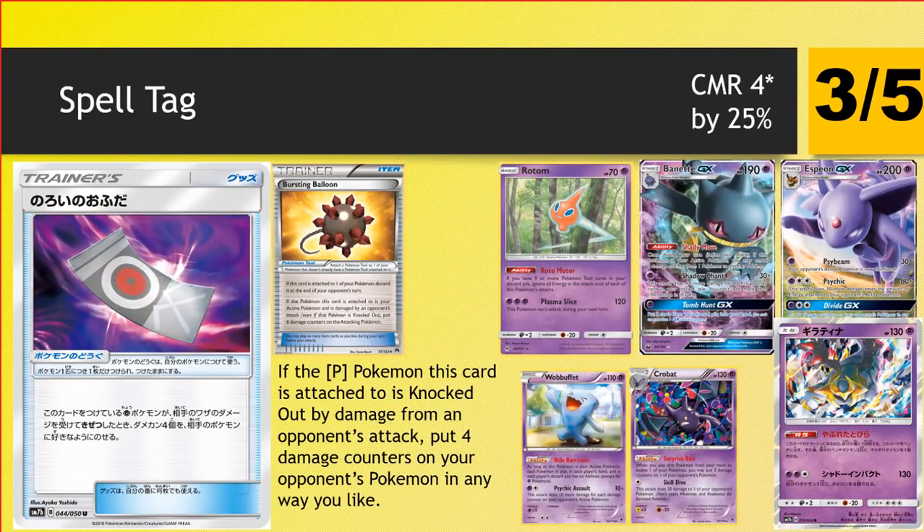Next up we have Spell Tag, another powerful tool. If the Psychic Pokemon this card is attached to is knocked out by damage from an opponent's attack, put four damage counters on your opponent's Pokemon in any way you like. It's a similar effect to Bursting Balloon — it remains on your target but has to get knocked out in the process. We're going to be looking mainly at non-GX targets here to try and proc this a few times throughout the game, and the fact that you can place these counters in a perfect amount means you never waste damage. The opponent just can't pass around it forever like they could with Balloon, so at some point the Spell Tag is going to get them. It has amazing synergy most likely with the Giratina we'll be talking about later, because Tina already spreads damage and will be in a Shrine-Koko build — it just means that if they're starting to deal with your spreaders and attackers, they're going to get even more damage on their least favorite target. It really puts your opponent in a bad spot, forcing Guzmas every turn and forcing Field Blowers — Spell Tag is a massive headache.